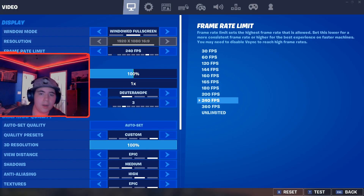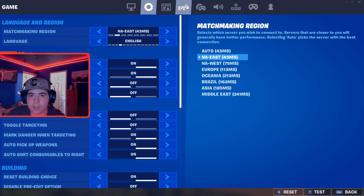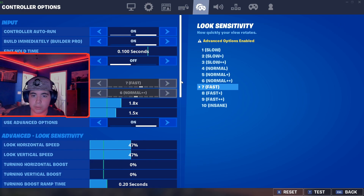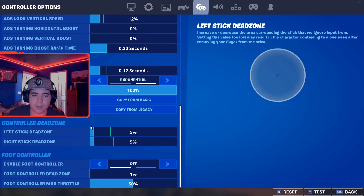Alright guys, we're in Fortnite, which is where I'm gonna be displaying this, and this is pretty much gonna be the hardest part — this is where I got stuck for hours. You're gonna come over here and you're gonna have 'Ignore Gamepad Input' set to off, and then 'Lock Input Method' set to mouse. Those are really important.